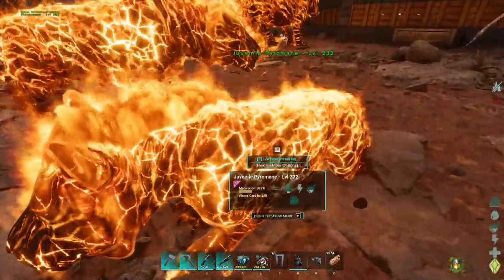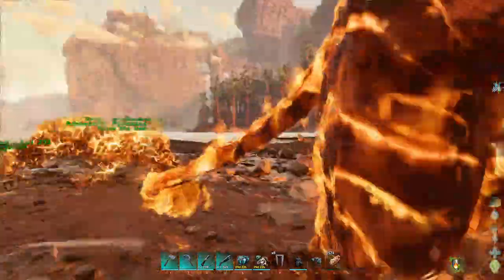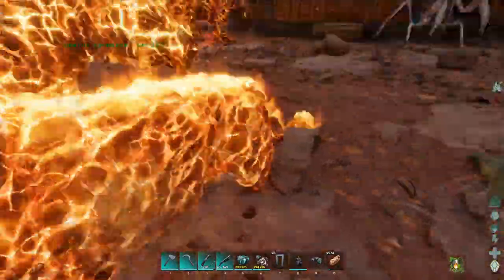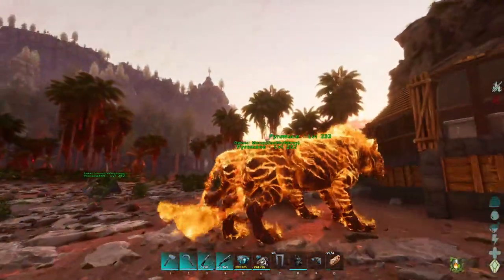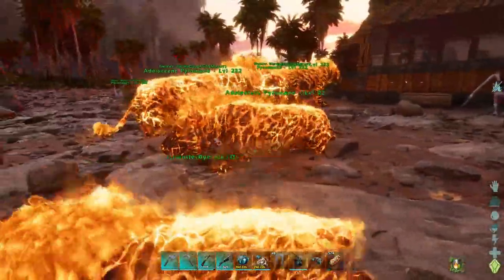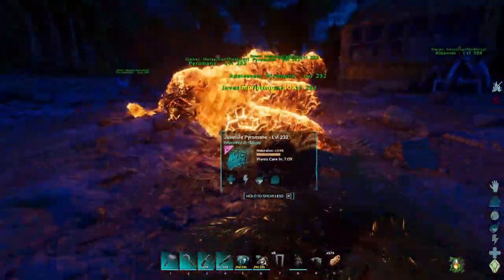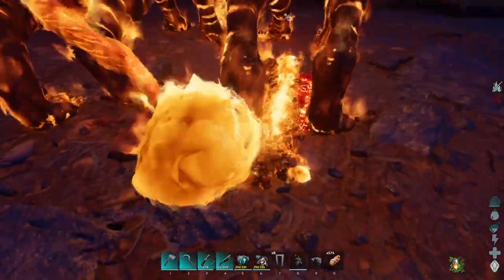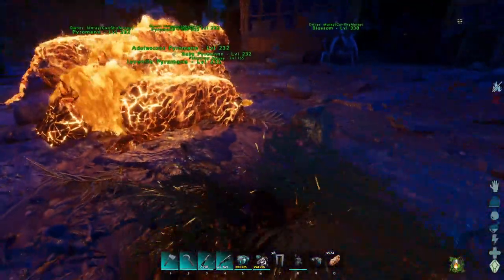I got another Pyromane, and there's still three minutes on that one. What is with all of you wanting kibble? I don't have kibble - why can't you just want to cuddle? Finally, we got one that wants a cuddle. It's 50%. Hopefully this guy wants another cuddle. Sadly, these two are gonna be a flat zero. It seems like that's most likely what it's gonna be - it's either 0 or 50%, and if we're extra lucky it's gonna be 100%.